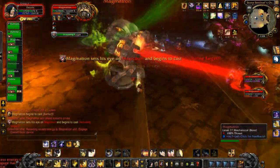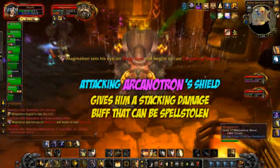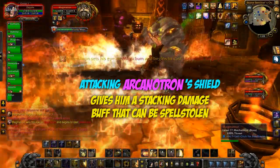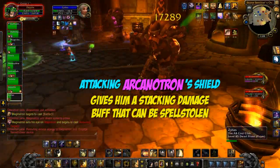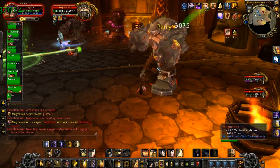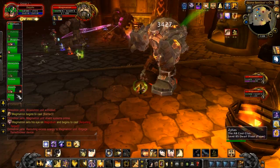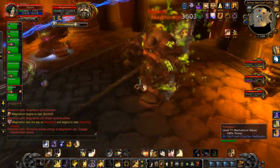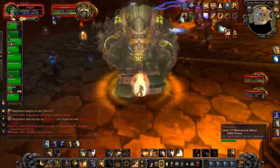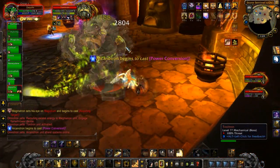The other thing worth mentioning is Arcanatron's shield. Hitting his shield when it's up gives him a stacking buff which dramatically increases his damage, and he will start one-shotting people with his bolts. However, the buff that he gets is spell-stealable. So if you're feeling cocky or confident, you could attack him when his shield is up and have your mage spell steal the buff to get a very big damage bonus.